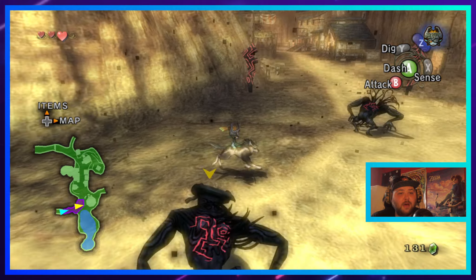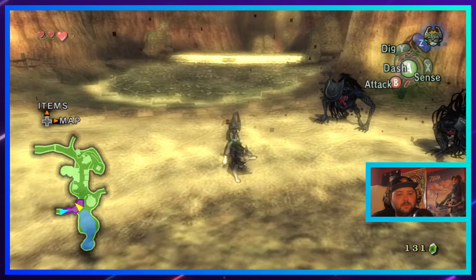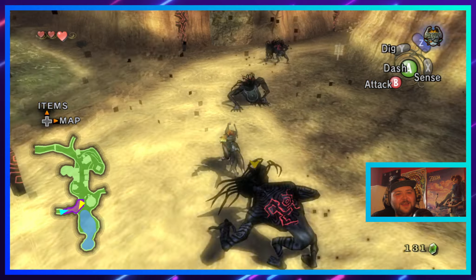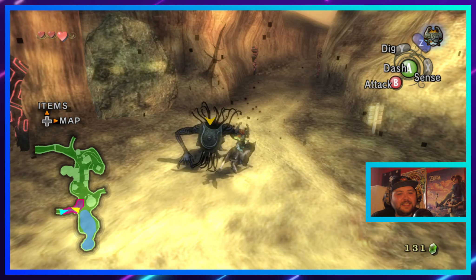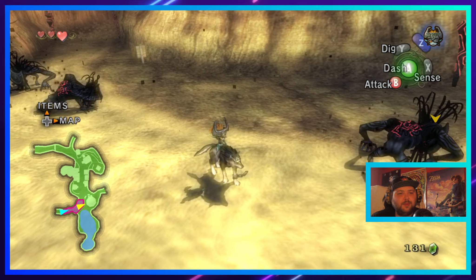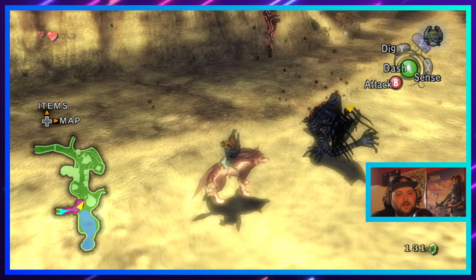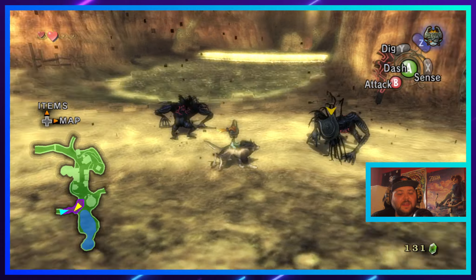Oh what is this bullcrap? Come on — hello, chase me then. I'm literally stalled because I can't get them to group. Chase me you freaking fool! Oh this is bullcrap. Sometimes this game's AI is absolutely terrible. This is garbage — I can't do anything, they won't follow me. How on earth am I supposed to take all three at the same time when they won't group up?